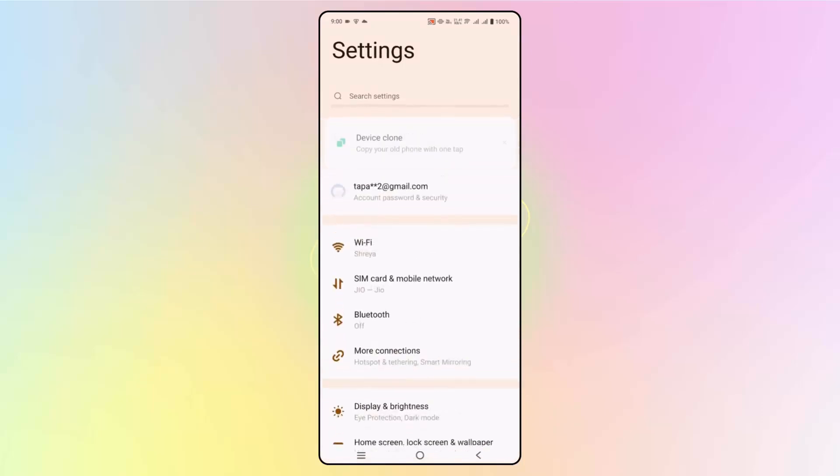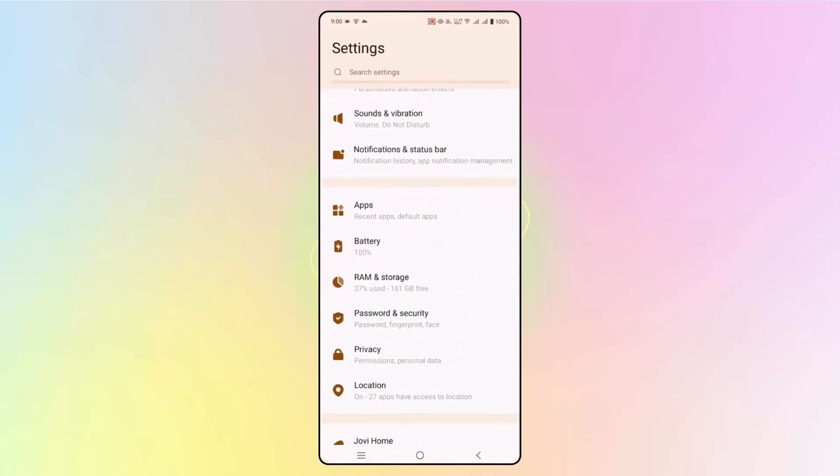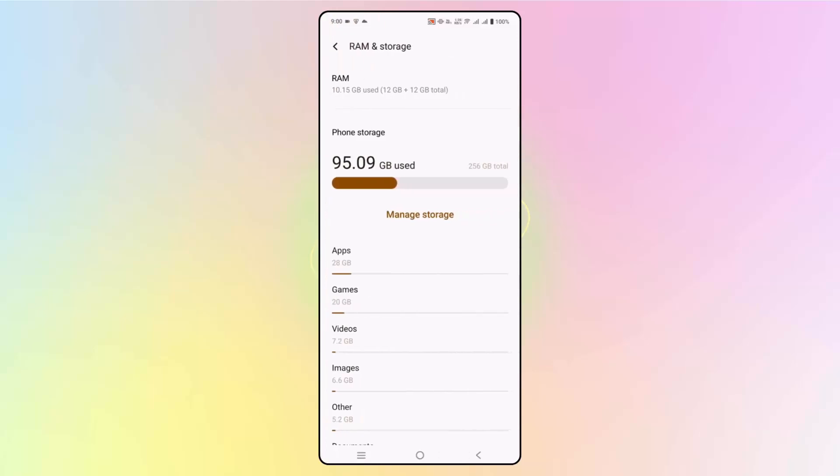Check whether there is enough storage available. Go to settings, scroll down, and click on RAM and storage — note this step can differ from phone to phone. Check if there is available space. If there is less space, delete some unused apps, games, or data, and then try to launch the game.